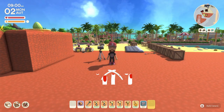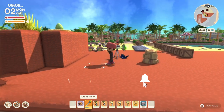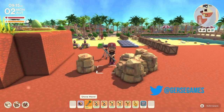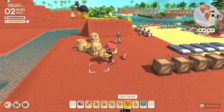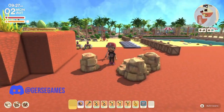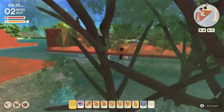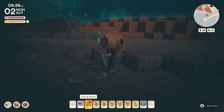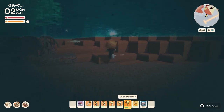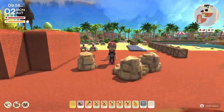Hello everyone, welcome back to the channel, this is Jersey. Today we have another video utilizing the new stuff from the spring update. One of them is the stone one — we can finally place rocks, break them, and they'll become one level. Put them together and they become a big boulder. We also have the diving helmet, and we can use the tools to put rocks under the water.